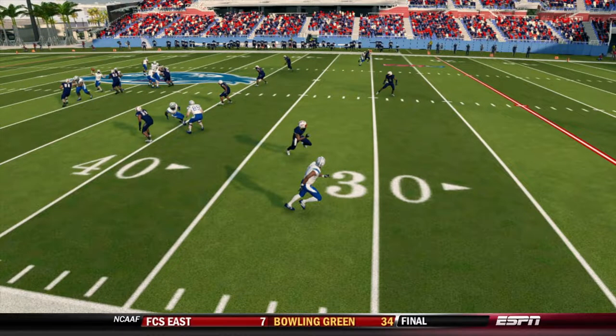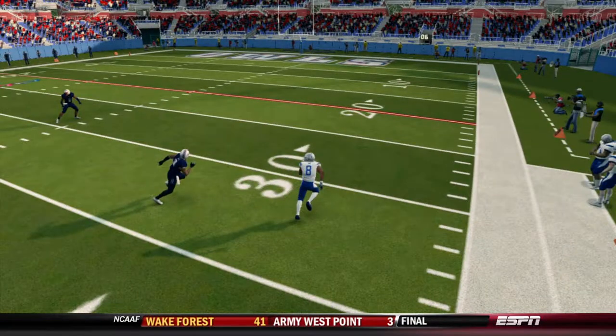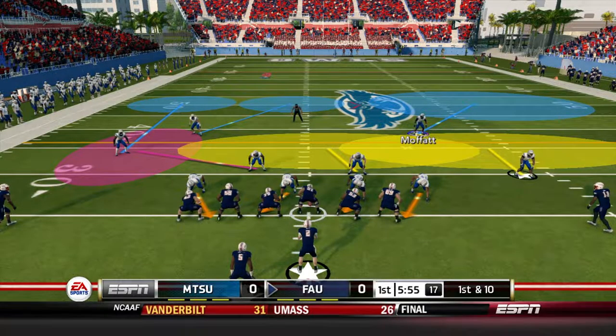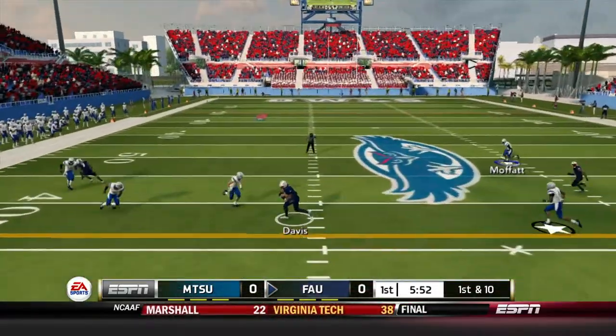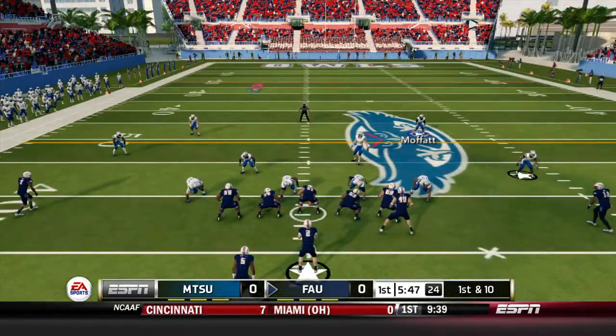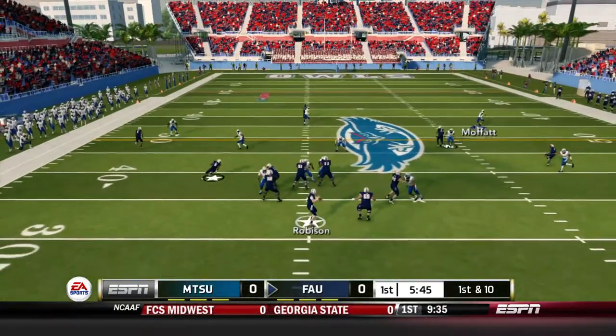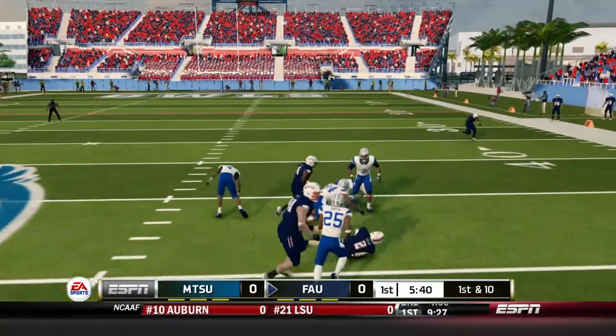That throw should have led him right down the field for probably a touchdown, at least a catch at about the 20 yard line, but instead it's way underthrown and intercepted. Here comes this Florida Atlantic dangerous offense built with a ton of speed and athleticism — it starts with Robison the QB as well as Singletary at halfback.